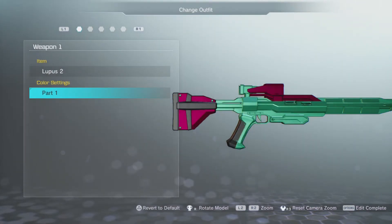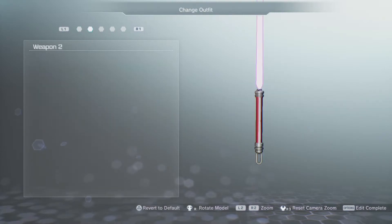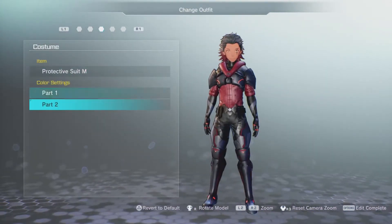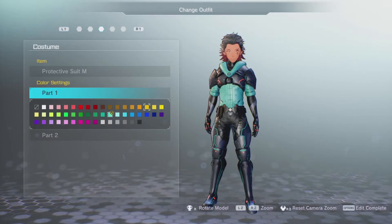So you get to change the colors of your weapons however you want — stuff that looks beautiful. You can only change the handles of the sword piece, but you can also change the colors of your suit and your outfit. If you want to pull off some crazy colors, just go for it.